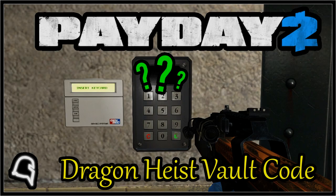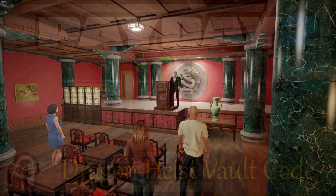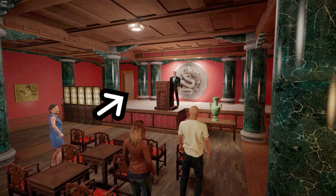Today's puzzle is finding the right vault code on Dragon Heist Stealth, which is important because entering the wrong code sounds off the alarm. All the stuff we'll need will be in the auction hall or the room in the back.